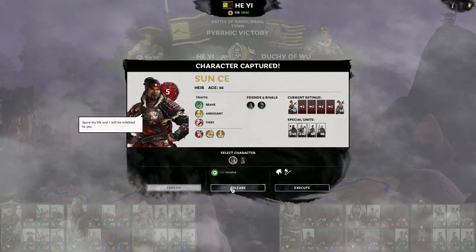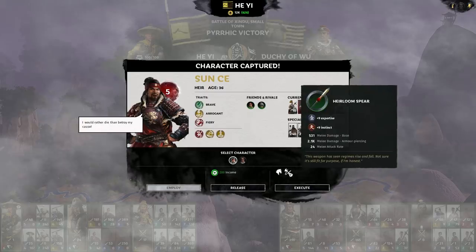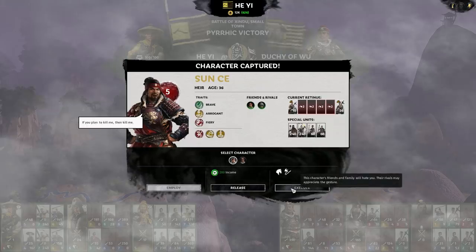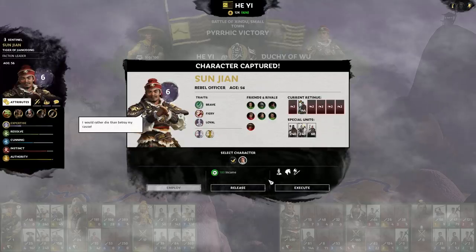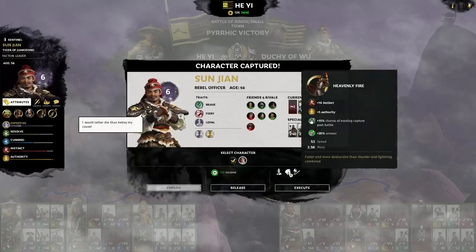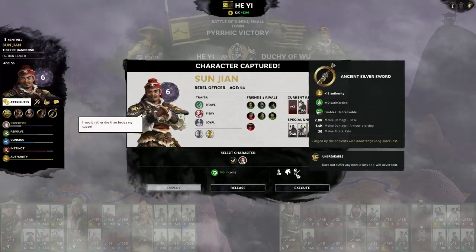As we saw, we defeated Sun Jian and Sun Tzu, and have managed to capture them after the battle. We now have a choice — but do we really? The only thing to do is to kill Sun Jian and his next in line, Sun Tzu. Whilst doing this, we will gain both of their horses, including Sun Jian's unique one, Heavenly Fire. We've also got access to his ancient silver sword, and I've added some footage showing Huruman and Hur Yi with their new prizes.